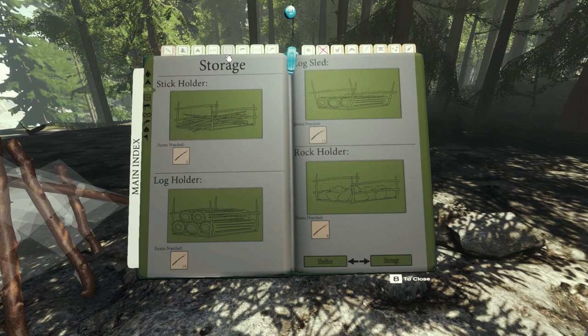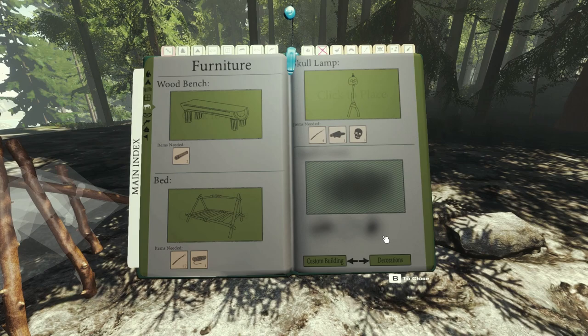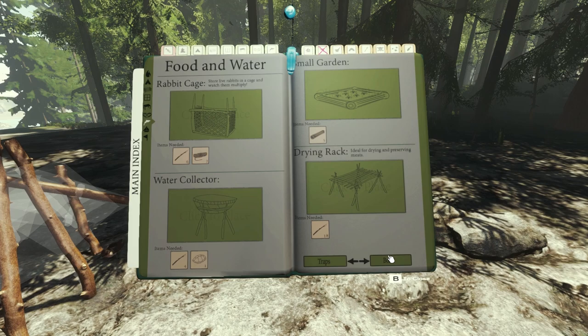What's this? A bed — I don't know what that's for, furniture I guess. There's a skull lamp, that's pretty interesting. Deer skin, decorative skull, animal trap, explosive trap — got the basics. A water collector — that's nice, but we need a turtle shell for that.